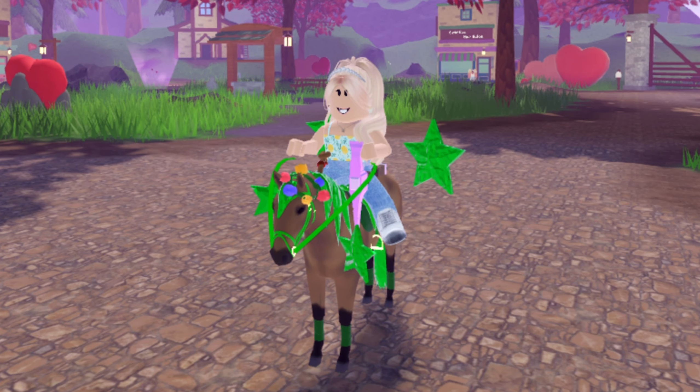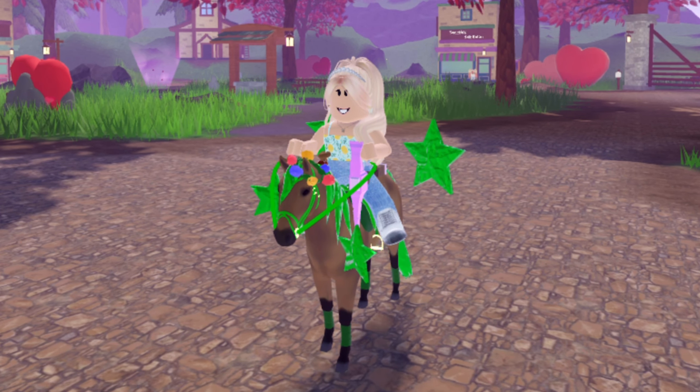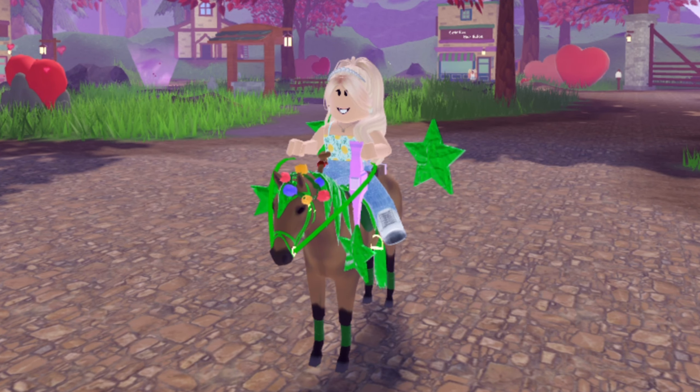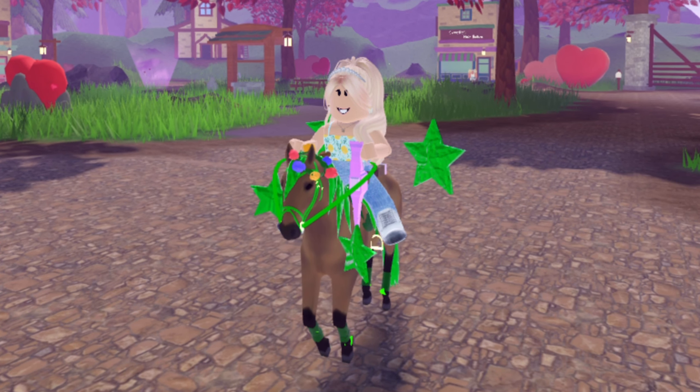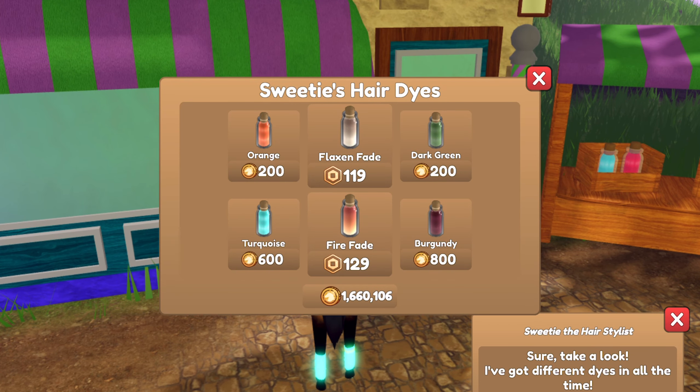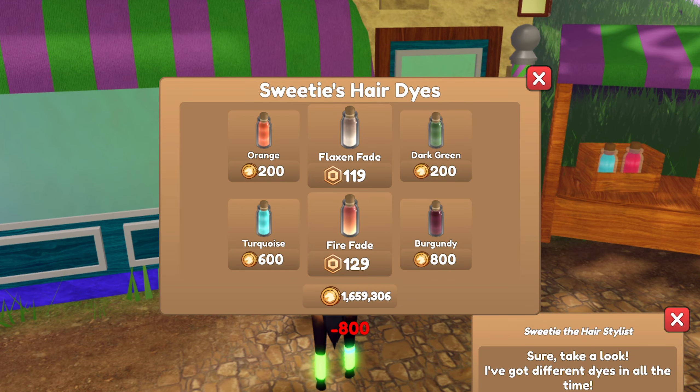Hey guys, it's Lemon here and welcome back to another Wild Horse Islands video. There has been a new permanent hair dye added to the game and it is the burgundy dye. I am not talking about the burgundy fade dye that you can get from Larry — there is a new burgundy dye, just a normal burgundy dye that you can buy from the Sweetie Shop for tokens.